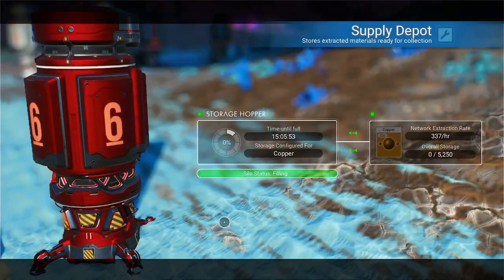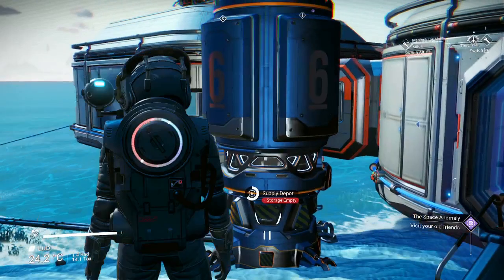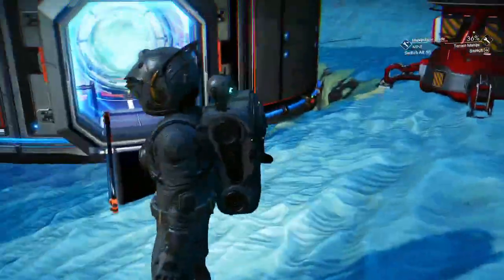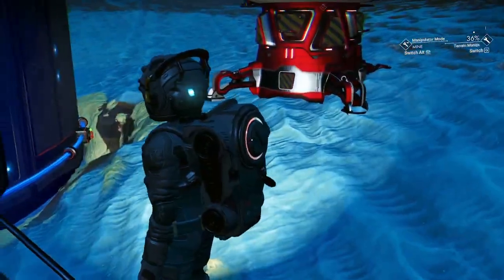The red one here will be copper — it can hold five thousand. And the blue supply depot is sulfur, which also holds about five thousand. This location is nice because it was by both of those.